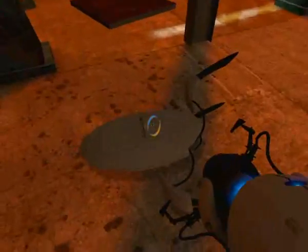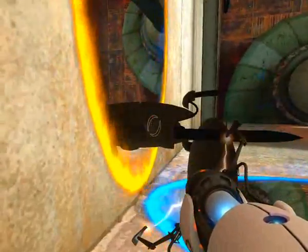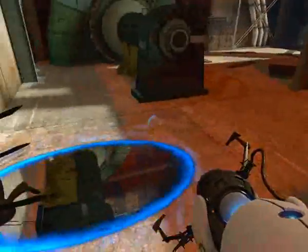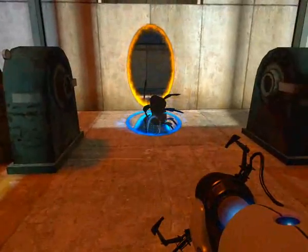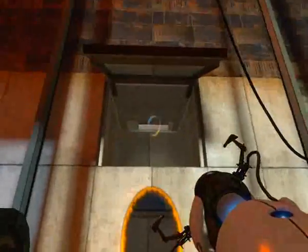In the next part of my other video, I showed myself lodging an object, such as this turret, through the portals within itself. This creates a platform where you can jump, and I showed this by running, jumping over this portal on the floor, off of that, and then up into this area.